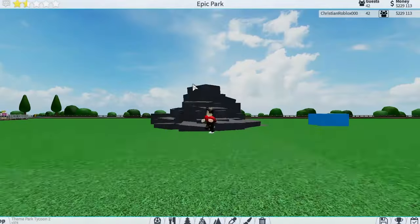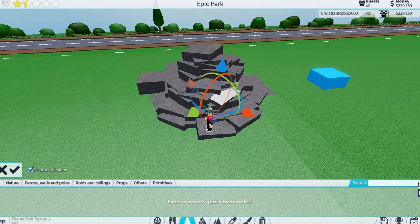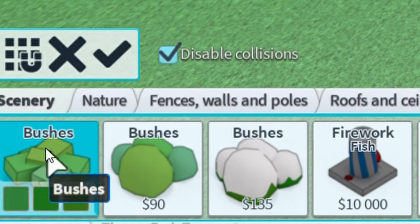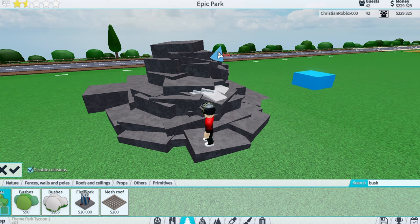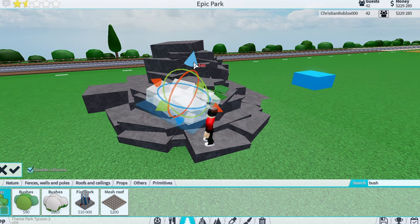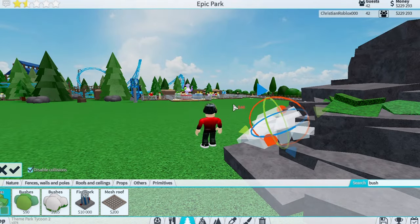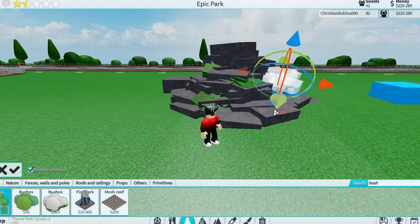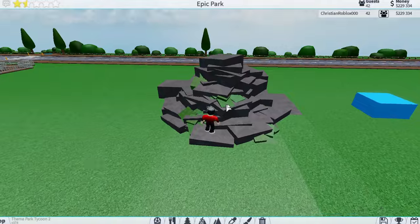Next, pick on one of these rocks and come to the search bar and type 'bush.' This will give you these bushes — these are the exact ones you want. Do not add too many, but kind of make them pop out of the rocks just a little bit, to make it look jungly, like there's moss on the rocks. Make sure not to have the entire bush showing, but just some of it coming out of the rocks.